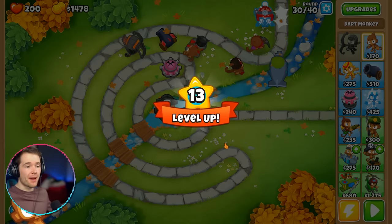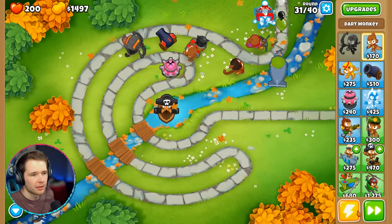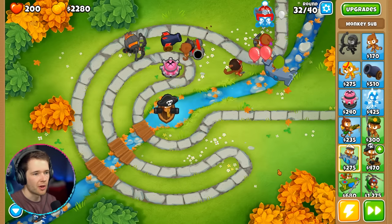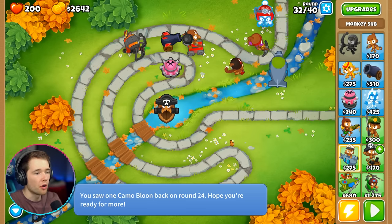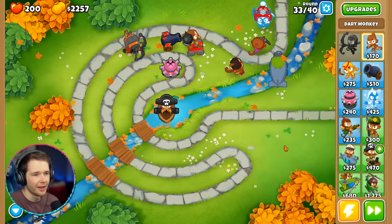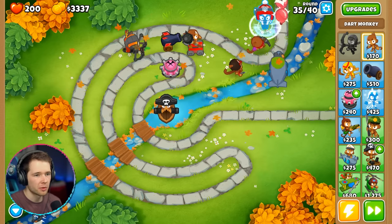Advanced intel — we can finally get it! Blues are getting popped real nice. Oh, here come the camo ones! I forgot about the camo ones — they need advanced eyesight. Oh yeah, the crossbow ones can see camo. They can't even get on screen. We're overpowered — they're not even getting past my pirate guy. We're going to complete this! Look out for lead camo — maybe I should upgrade my cannon a bit more.